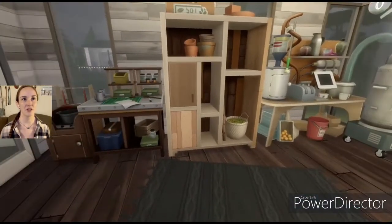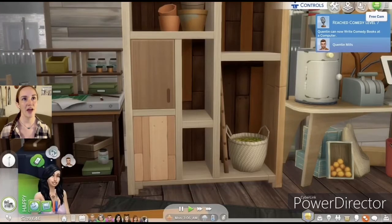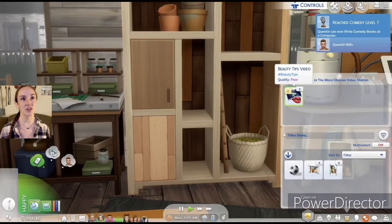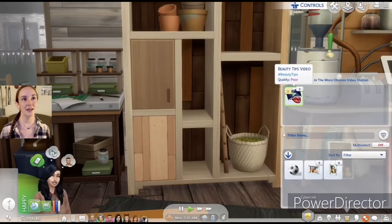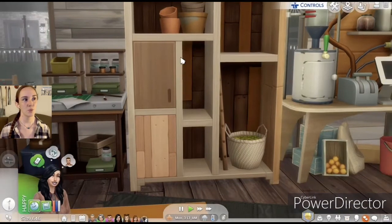There's some eco lifestyle stuff in here too. I did have her working on a beauty tips video so we'll call it that. And Quentin reached level seven comedy — get out of here! Okay, add transitions to that — sweet.